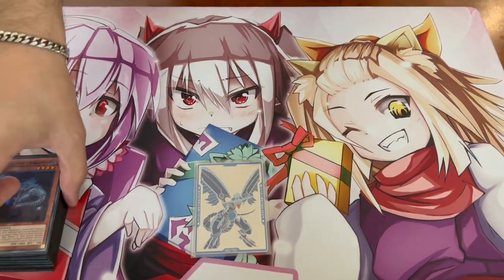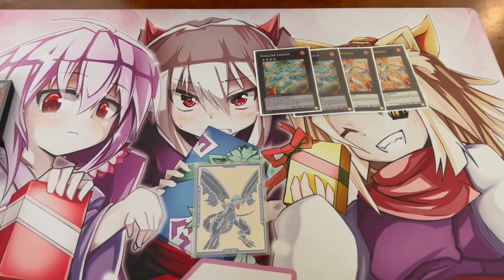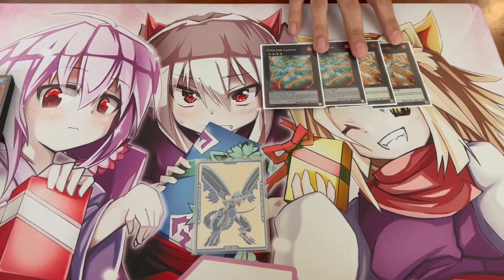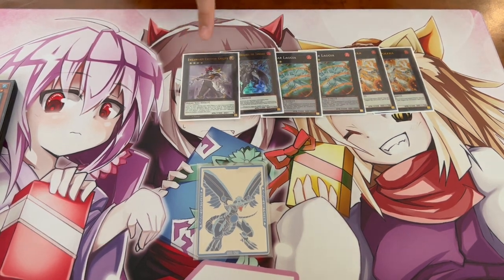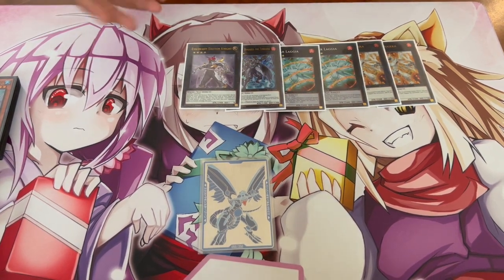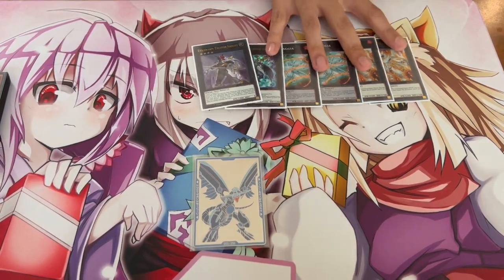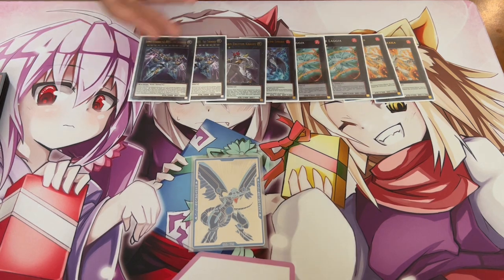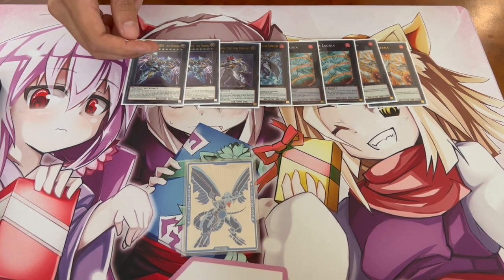In the extra deck we're playing two Dolka and two Logia — just twos because of Extravagance. Really this is only if you don't OTK your opponent: you break their board, do a ton of damage, and end on this, making it hard for your opponent to recover. One Dugares — Dugares is really good and helps you OTK as well. One Exeton Knight — this could definitely be two Dugares if you want. I just like having the two different options; Exeton is really good for clearing fields. Definitely two Dugares also works just for Extravagance. And then two Zeus — not only for the Kashtira matchup but also because you're playing Extravagance. If you're not OTKing your opponent you can end on Zeus, which is really nice.